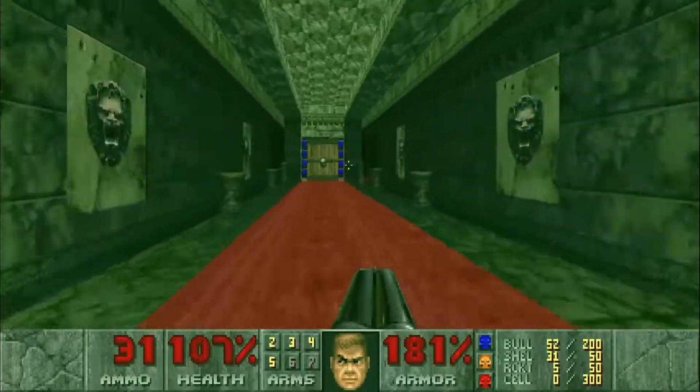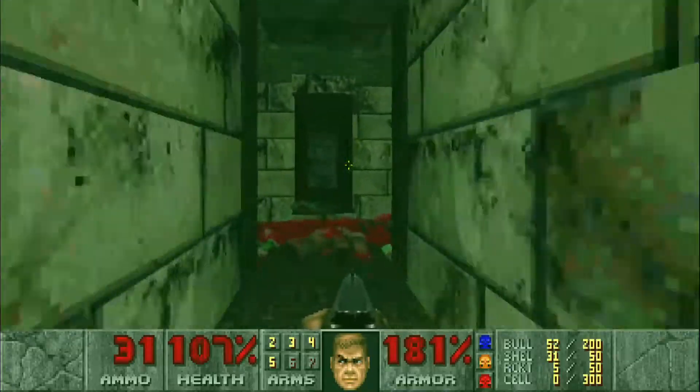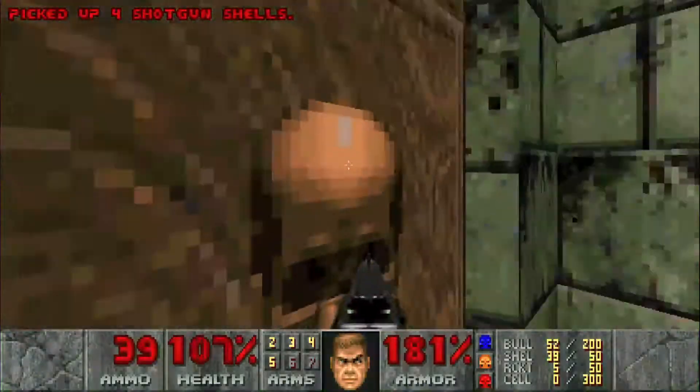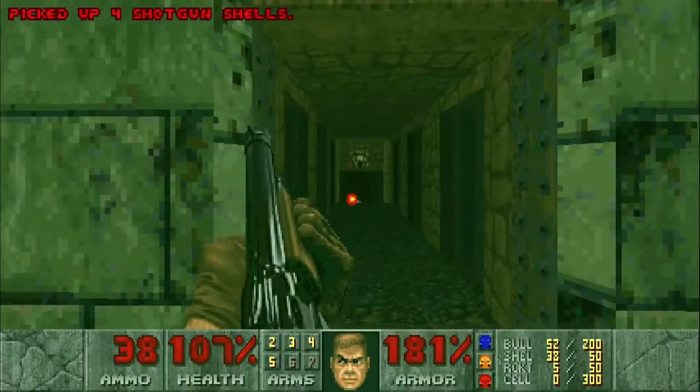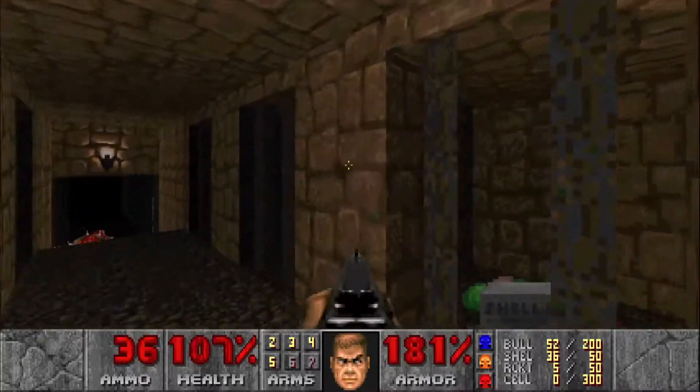Then we'll head back up here and go to an optional area right in here. Let's grab some shells, take out two imps, and watch out — in these cages there are some zombie men that will snipe you.